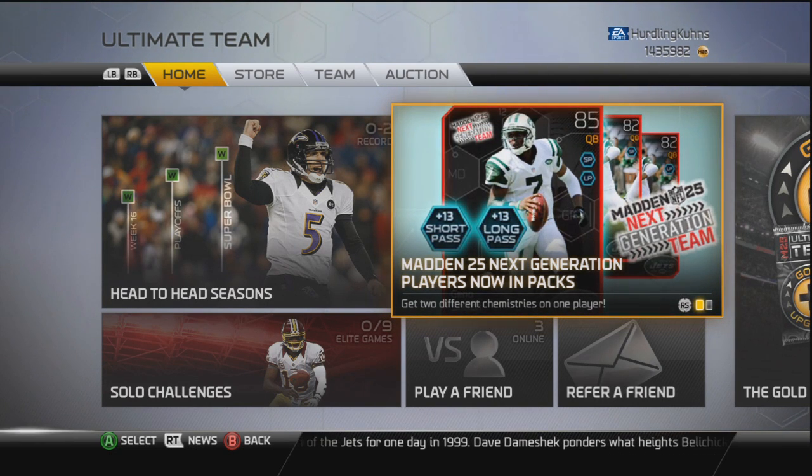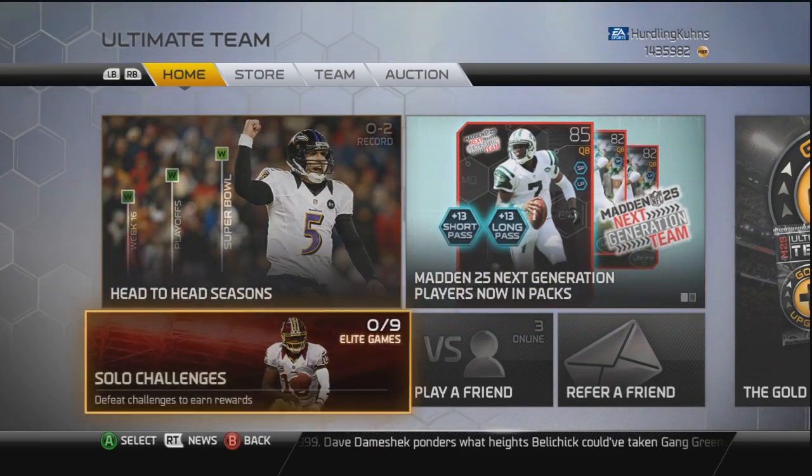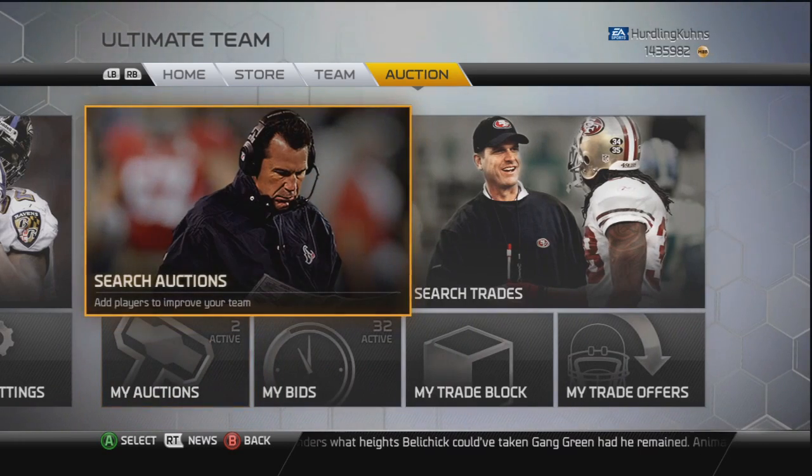He has the short pass, long pass, speed run, and ground and pound options to him, just kind of like the Doug Martin card. I'll go show you him right now.